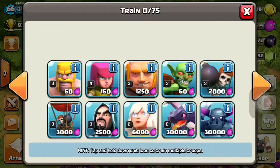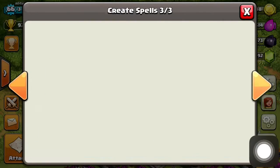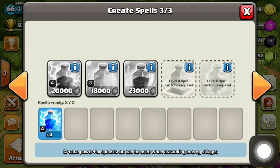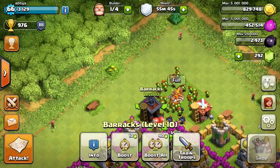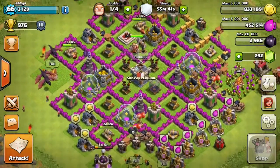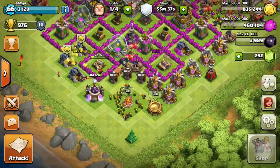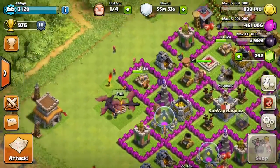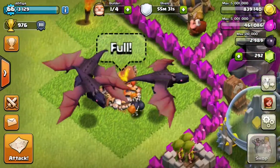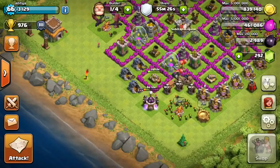Over here, if I want to go to the spell factory, I have to press this button and scroll until I reach the spell factory. But with the new UI, the only thing I have to do is click on the spell button and it'll take me straight to the spell factory. That is really good because it saves a lot of time, especially when your barracks are boosted — even one second is important.